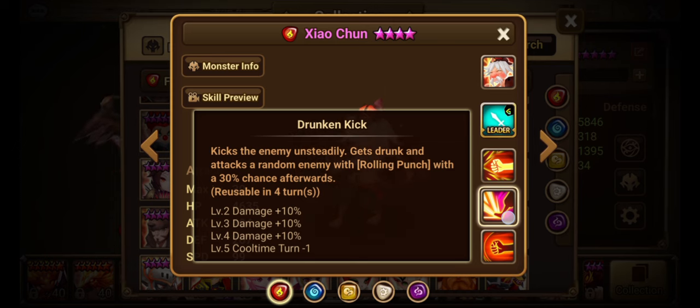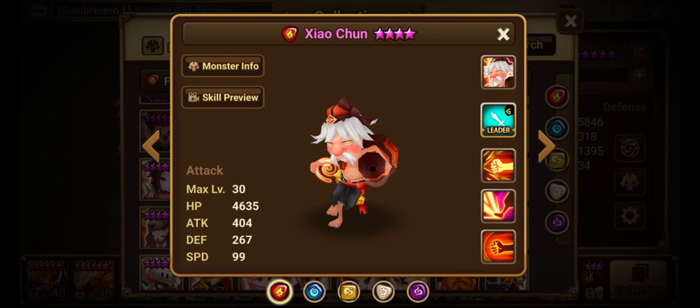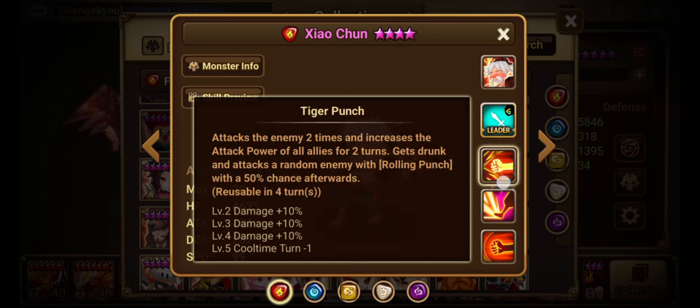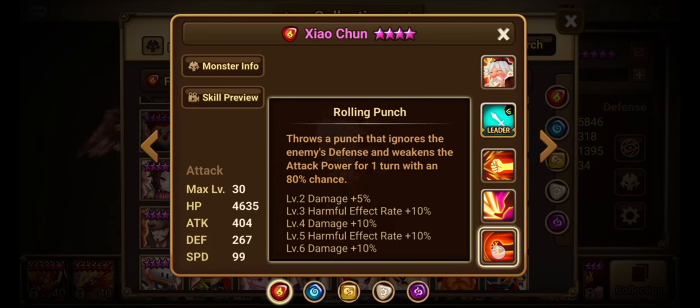Second skill: Drunken Kick. Kicks the enemy unsteadily. Gets drunk and attacks a random enemy with Rolling Punch with a 30% chance afterwards every three turns when fully scaled up. So he will use this skill — it's a multi-hit — and then he does have a 30% chance to go into his skill one. Third skill: Tiger Punch. Attacks the enemy two times and increases the attack power of all allies for two turns. Gets drunk and attacks a random enemy with Rolling Punch with a 50% chance afterwards every three turns.